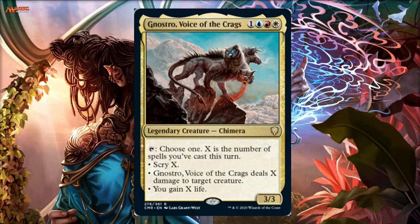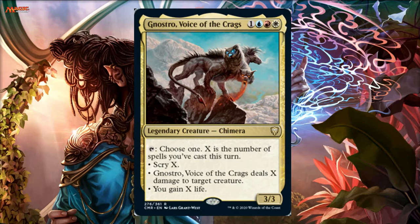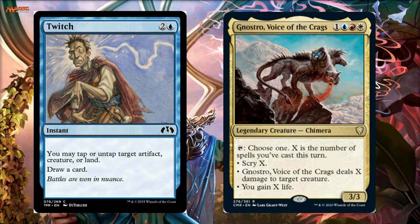A lot of these decks are not for novices necessarily — they're a little difficult to play and you really have to understand how the stack works and triggers. So what I'm going to do is cast Twitch, hold priority targeting my Nostro. Now Nostro is not tapped. The thing that's really bad about Nostro is if you haven't cast any spells he does literal nothing — he'll tap and you'll scry zero. But as soon as Twitch is on the stack it's been cast, so you've officially cast one spell. So I'm going to tap Nostro in response, then I let Twitch resolve, untap him, and draw a card.